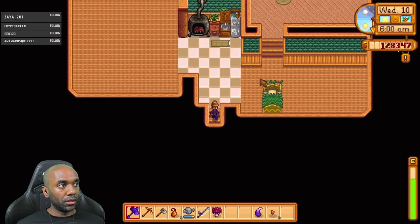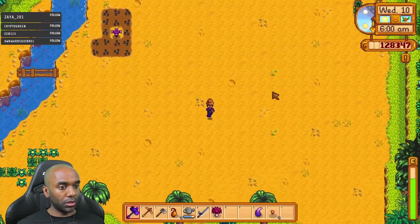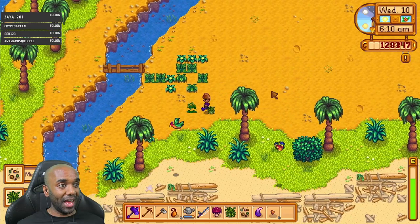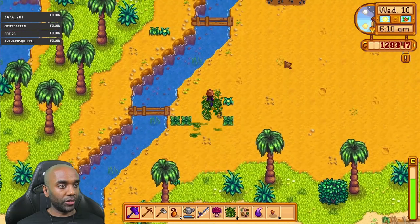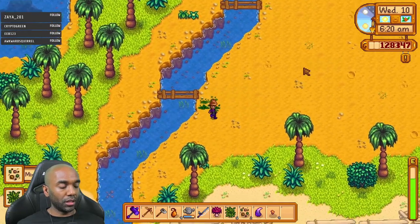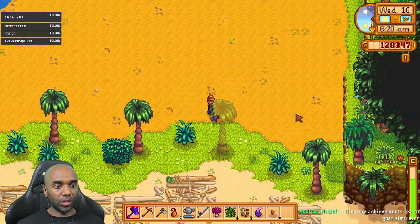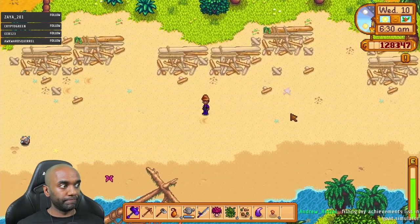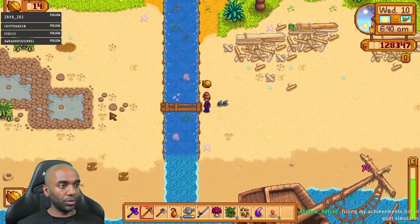Look for artifact spots. We're going to look for bone nodes, just looking for anything that might be useful. I've barely seen any artifact spots. It's a little bit worrisome, to be honest.